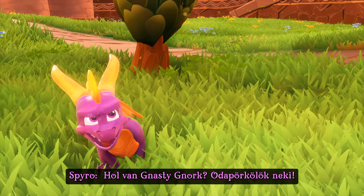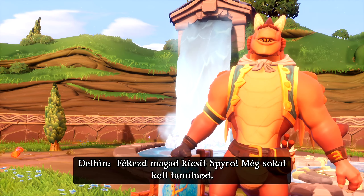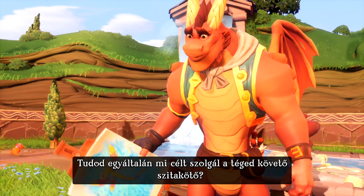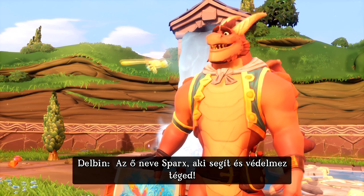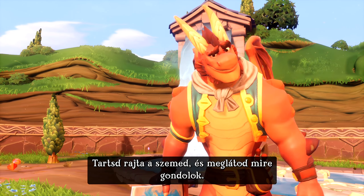Where's Nasty Gnorc? I'll torture him! Keep your horns on, Spyro. You have much to learn first. Do you know what the dragonfly following you is doing? His name is Sparks, and he's helping in protecting you. Keep an eye on him and see what I mean.